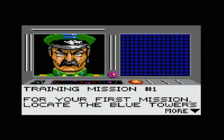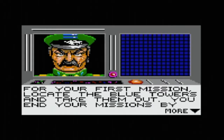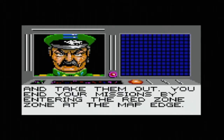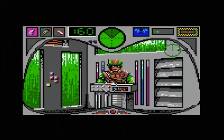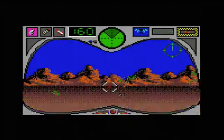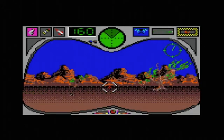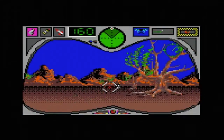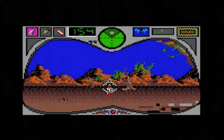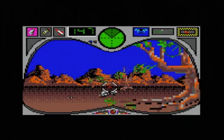We're going to take on training mission number one first, so let's get ready to go and launch right into it. One simple task to do in the first mission, so let's go and take it out. We've got the instructions, teleporting in. Once you've got your bearings, you can see your map here and immediately the robots are coming towards you. Your laser cannon should be able to take them out pretty easily.